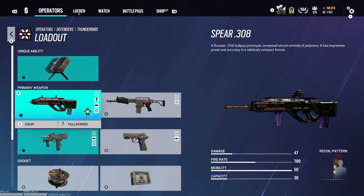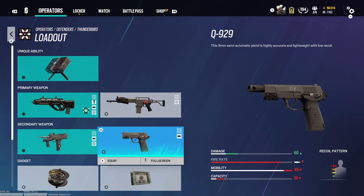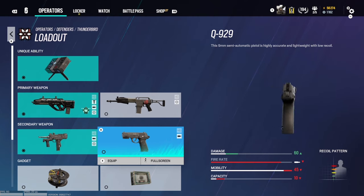She comes with the Spear, which does 47 damage — it's a very nice assault rifle. She also comes with the Spaz, but I'd rather run the assault rifle. The Spaz is not a bad shotgun though.